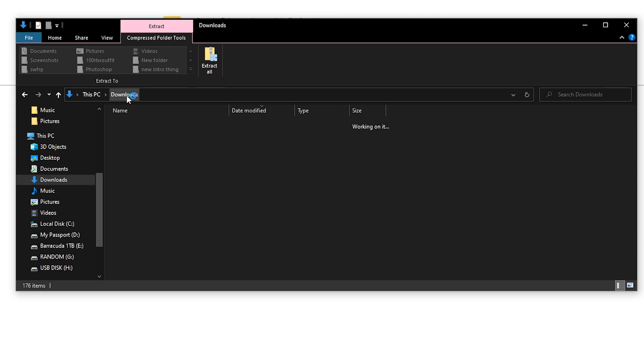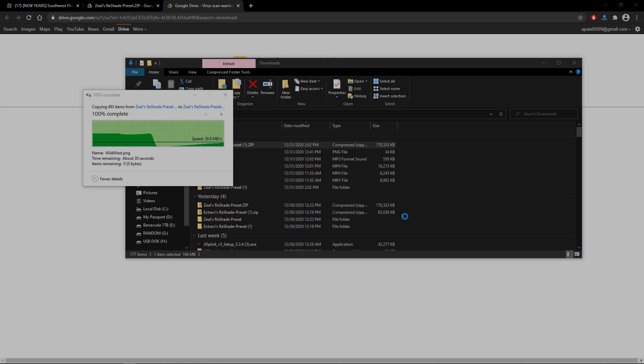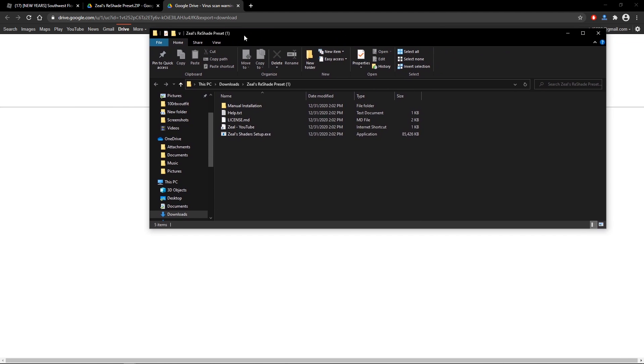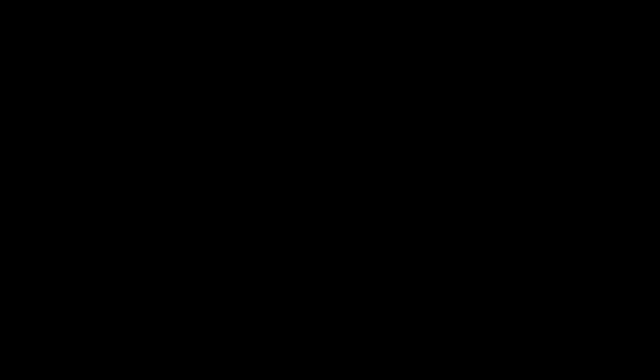Go back to your downloads, right-click on the file, and hit Extract All, then Extract. When it's finished extracting it's going to open up another folder, and all it is is one simple step — you'll see a file called Zeal's Reshade Setup, go ahead and double-click that.